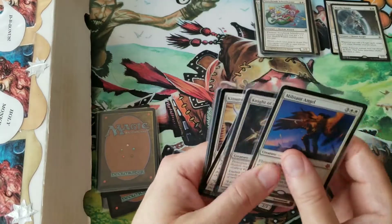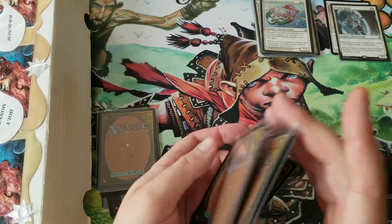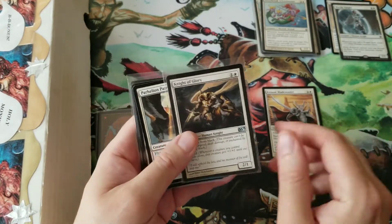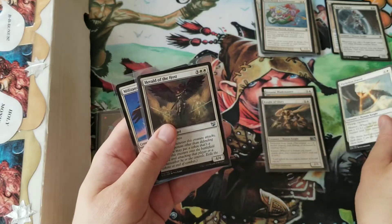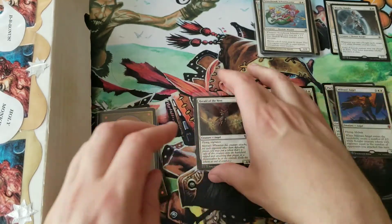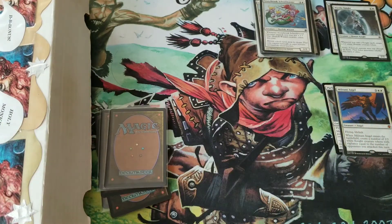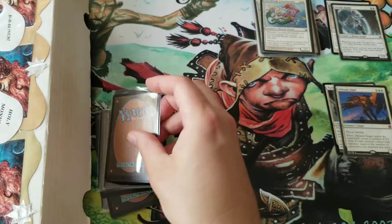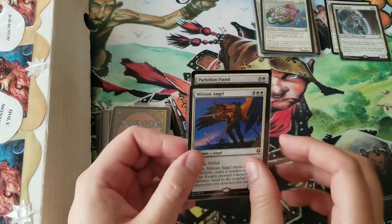All right, this pile has more than two things, so let's sort it again. Kitsune Blademaster — Knight — K comes with K. P comes after K. H comes before K. And M comes after K. Herald of the Host — one card, we're good. Knight of Glory comes after Kitsune Blademaster. Boom. Militant Angel comes before Parhelion Patrol. Boom.